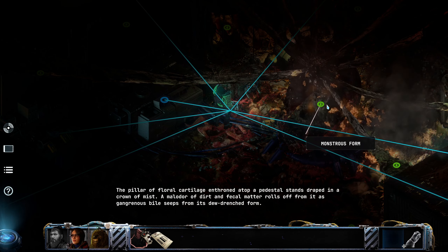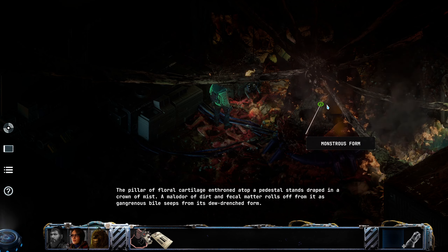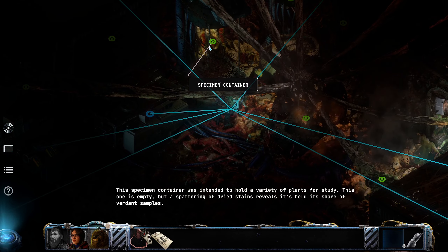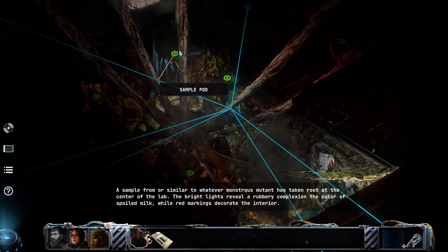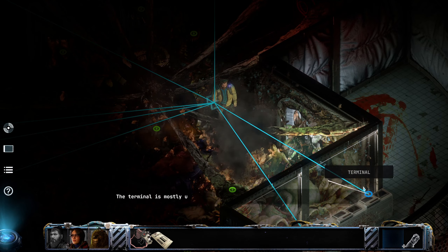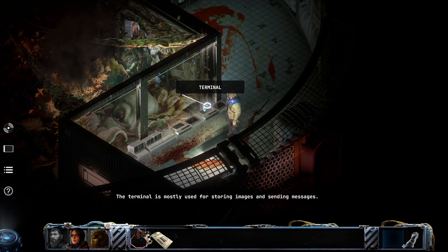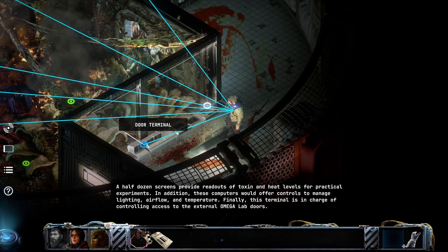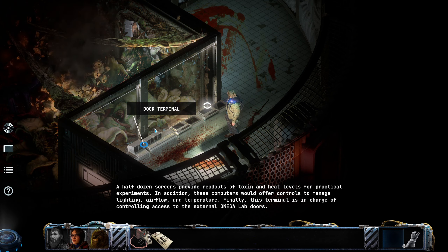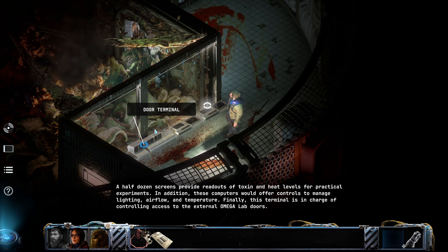The pillar of floral cartilage enthroned atop a pedestal stands draped in a crown of mist. A malodour of dirt and fecal matter rolls off from it as gangrenous bile seeps from its dew-drenched form. Should we get in here now? Yeah, that's probably the door to Omega Base, gotta get it open somehow. This terminal is in charge of controlling access to the external Omega Lab doors.